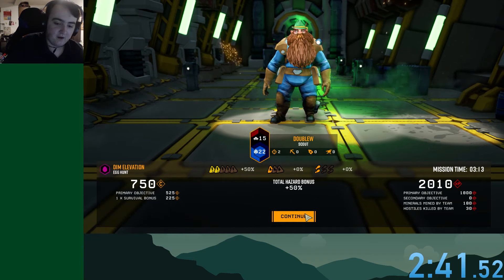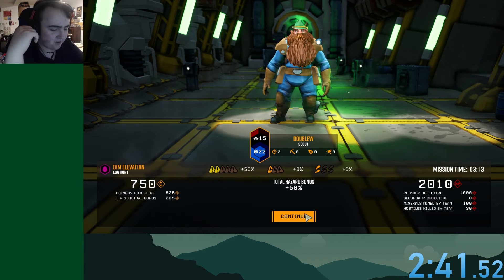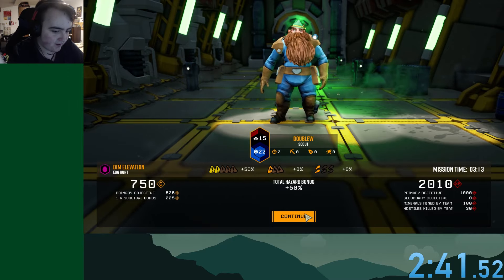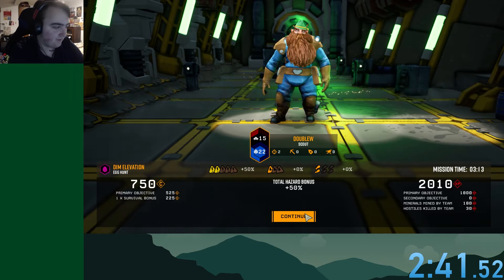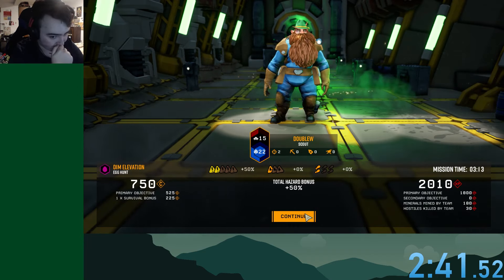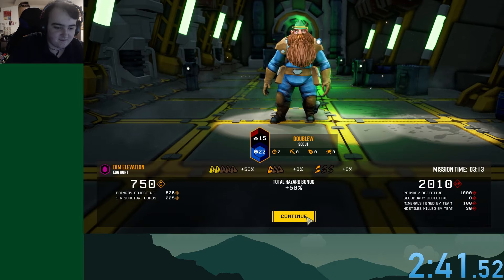I'm not gonna go over my exact perks and upgrades, but my Scout doesn't even have max upgrades. I don't have five perks on him either — he's not even promoted. I have three perks, so really not that great stats on my Scout, but we got some good orange and I didn't really make any mistakes. Good run.